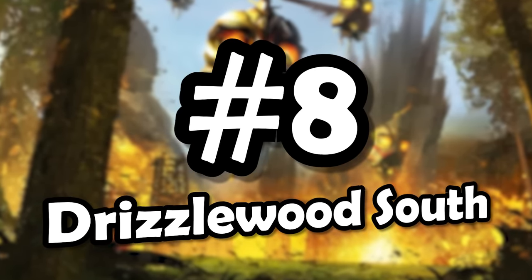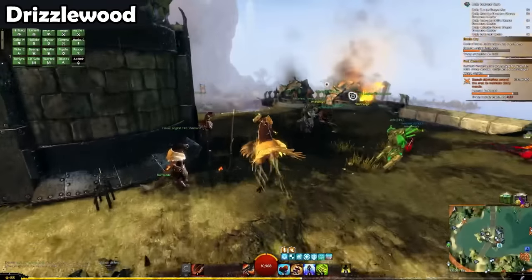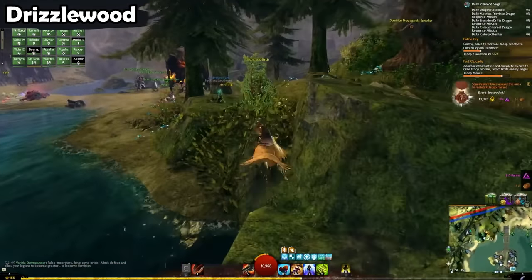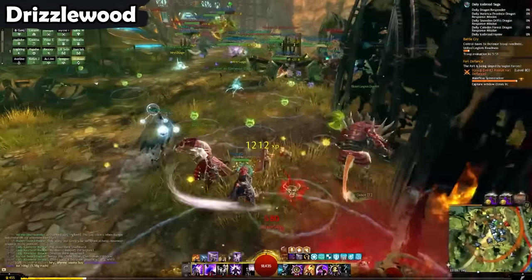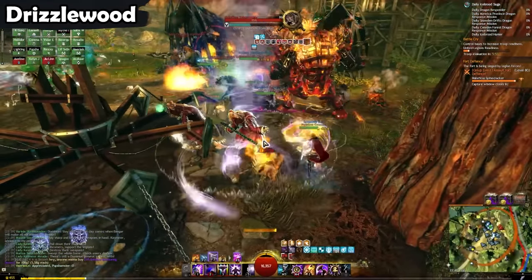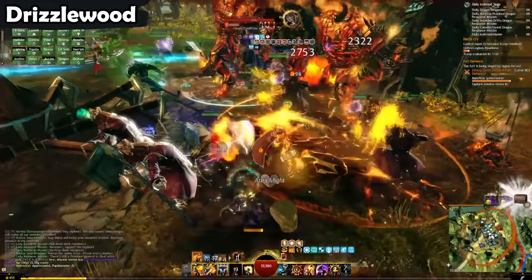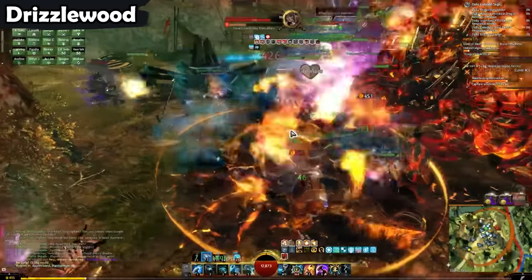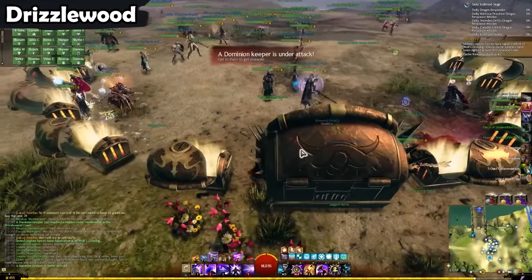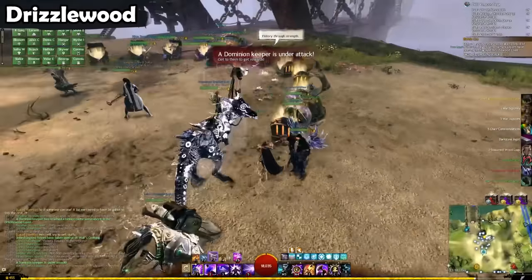Number 8: Drizzlewood South. Our next gold farm is the Drizzlewood Coast map from the Icebrood Saga. Drizzlewood is actually a lot like the Silver Wastes, but in my opinion it is a lot more fun and it also makes you more gold. On this map, two lanes progress through a war zone. You capture bases, defend them, and also upgrade them. To make the most gold, most commanders will constantly swap between both lanes so that they can do events on both sides. Once the south part of the meta is done, there are no shovels and chests like in the Silver Wastes. Instead, champions will spawn, which the group will go kill.